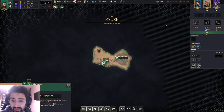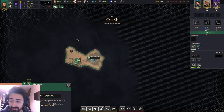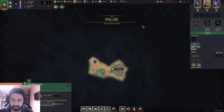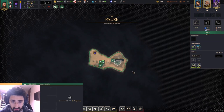The second way to win is very straightforward: you destroy every single one of the other factions. You pick up your army, go to their base, and just destroy them. They perish — they are gone, they do not come back. That's the second way.